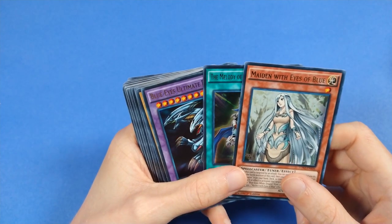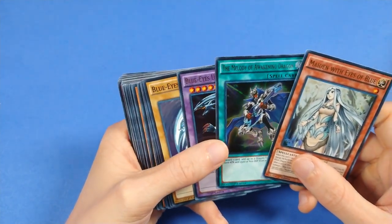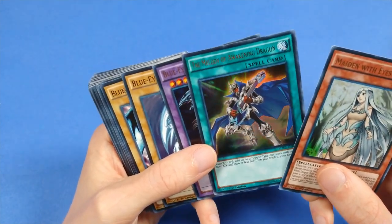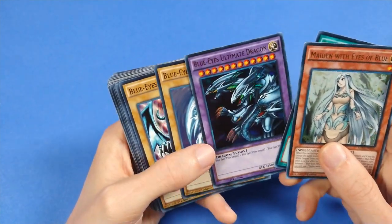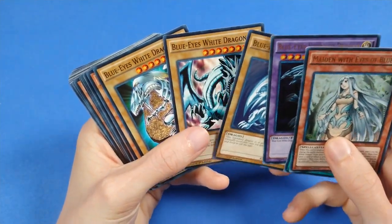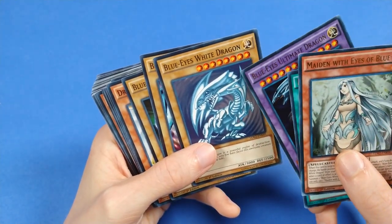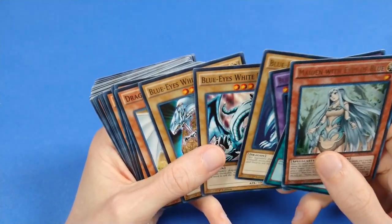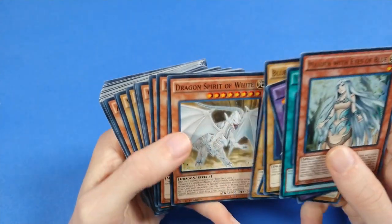And finally we're going to end with the Kaiba deck. We have Maiden with Eyes of Blue, Melody of the Awakening Dragon to tutor out the Blue-Eyes White Dragon alongside a lot of other dragons — you can get Rainbow Dragon with this card, very strong. And the Blue-Eyes Ultimate Dragon, which is a fusion of three Blue-Eyes White Dragons. They gave you one of each artwork from the OG sets, which is pretty nice. I think Blue-Eyes is the card that has the most alternate artworks in the game. This is my favorite, probably — and it's not just for nostalgia, I genuinely really like the design of the card.